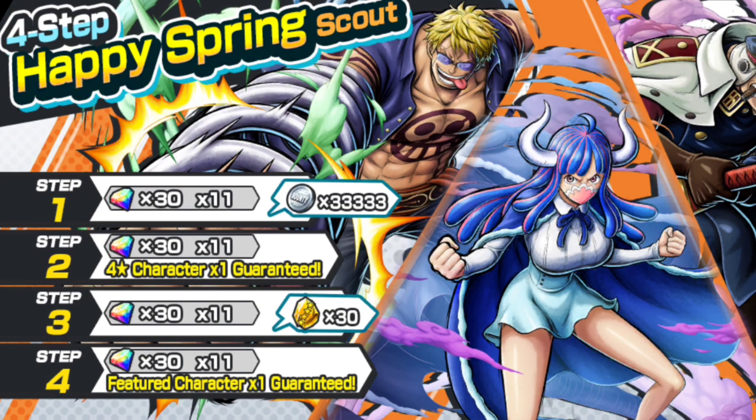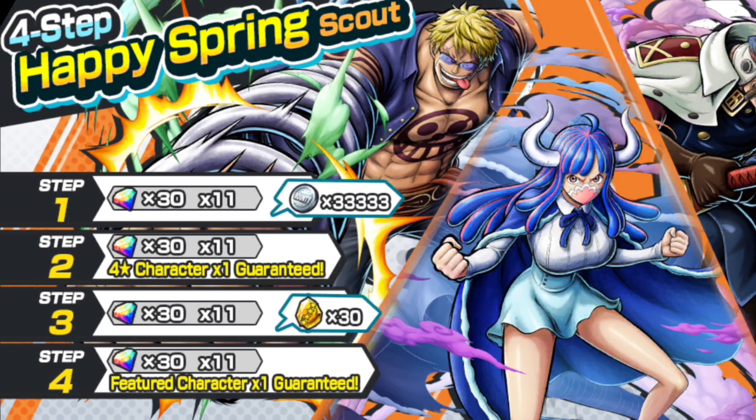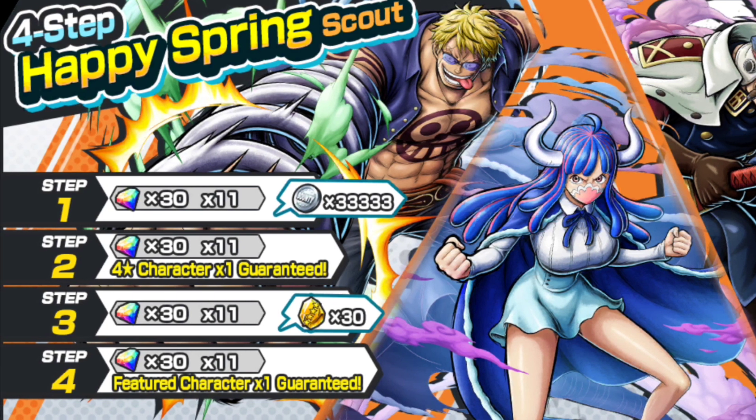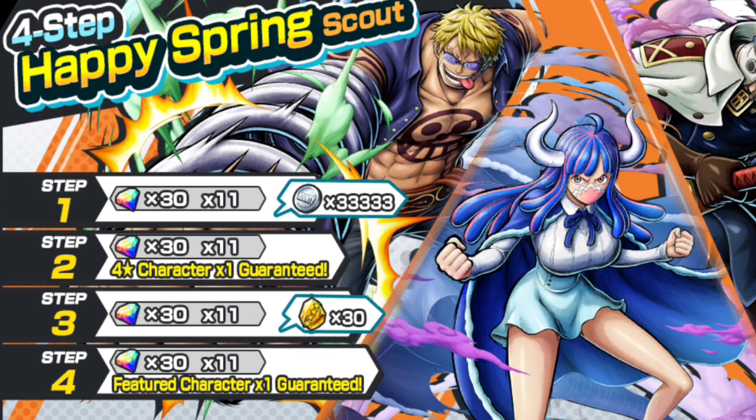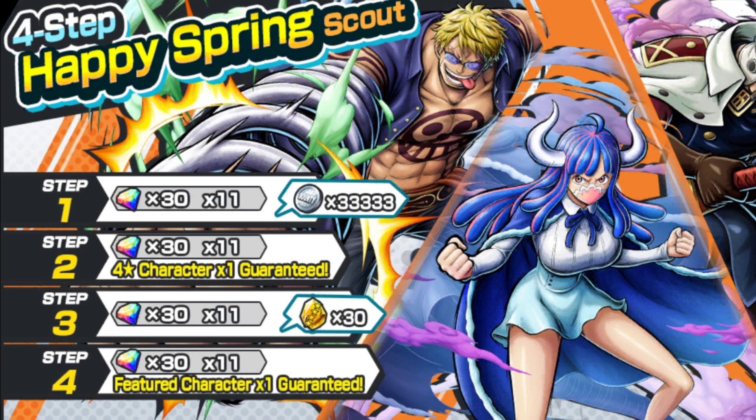Then there is a 4-step Happy Spring scout costing 30, 60, 90, and 120 gems to get 1 guaranteed featured corrector out of these 3, with 3 more additional correctors as well. There are also 30 4-star frags on the 3rd step, and on the 2nd step there is 1 guaranteed 4-star corrector — not a featured corrector, but any random 4-star corrector not from the ones shown on this banner.